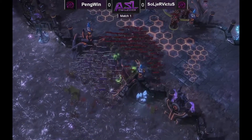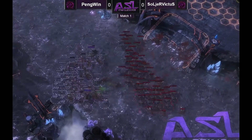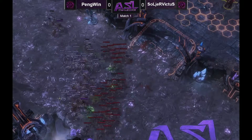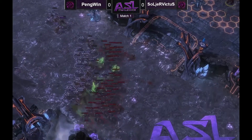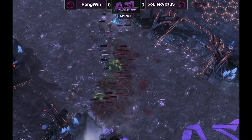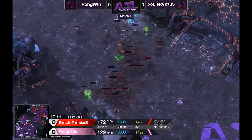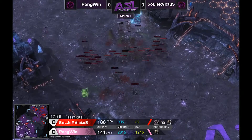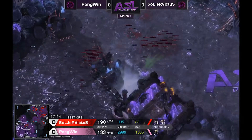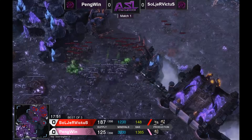The banelings could bust through a flank or the middle of this army. We see burrow roaches making their way to the third of Soldier Victus, getting some damage and taking off two queens but not going for the drones. The banelings with baneling speed roll right across and get picked up by lings in the middle of the map. A couple go off on the roaches in the gap. Soldier Victus has a really good concave at the top of the ramp. Penguin tries to make an engagement but backs off — his hydras in front are not doing well.